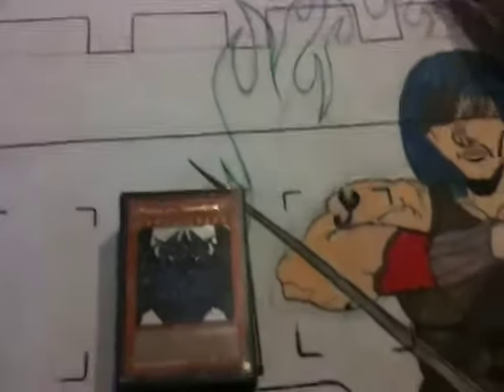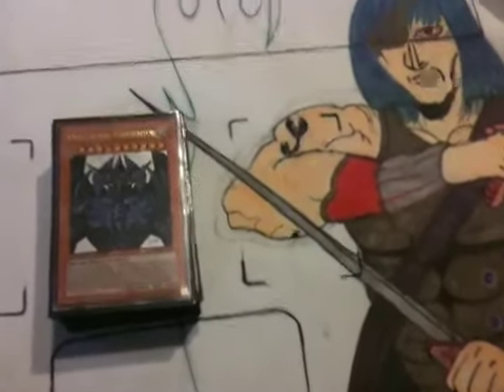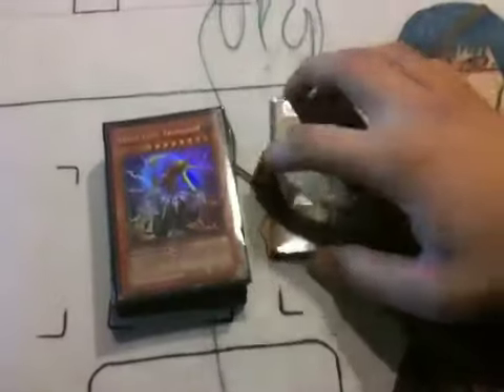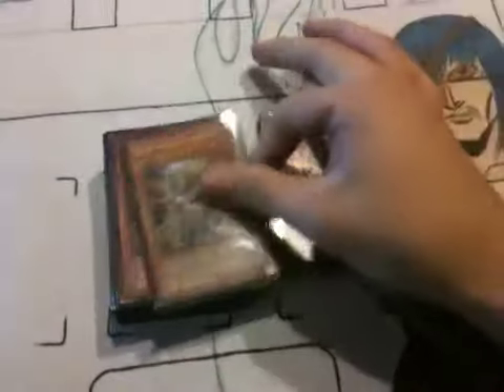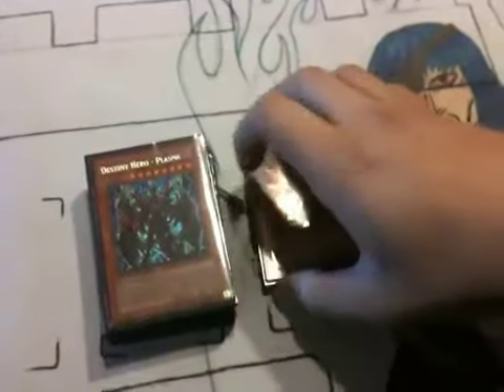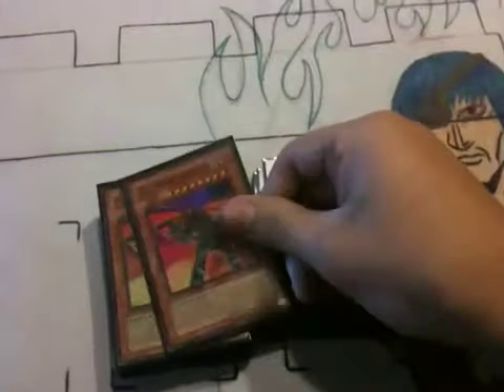Hello YouTube, friends and subscribers. Today I'm showing you my build of an invincible Obelisk deck. I run two Obelisks and three Beast King Barbaroses for their 8 stars and 1900 attack, plus one Destiny Hero Plasma and two Dark Creators for their 8 stars and swarming ability.